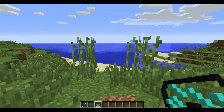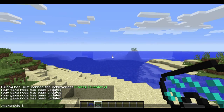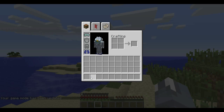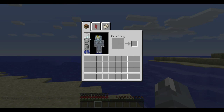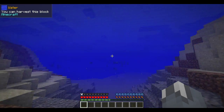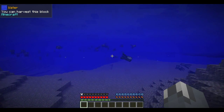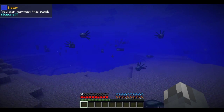Let me go back into survival and put this on. Even though it only gives you a little bit of armor — the mask only gives a little armor — when you're in water it gives you night vision, speed, and water breathing. That's really cool, and I can attack the squids as many times as I like.